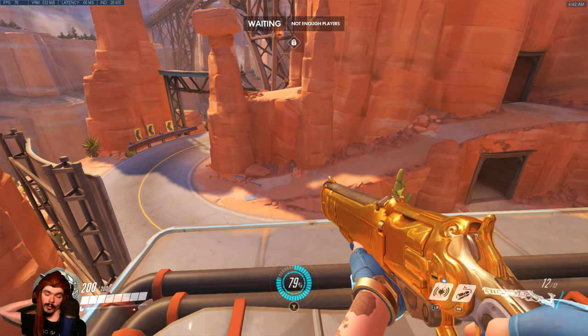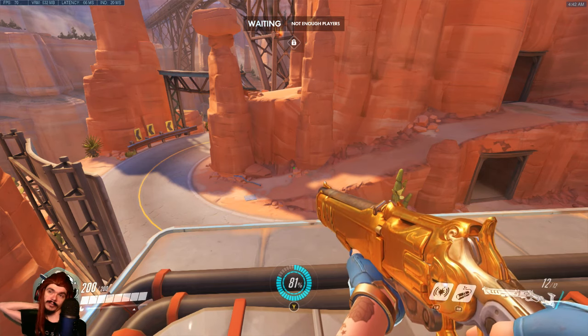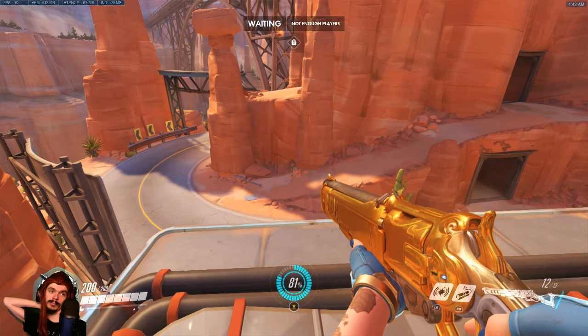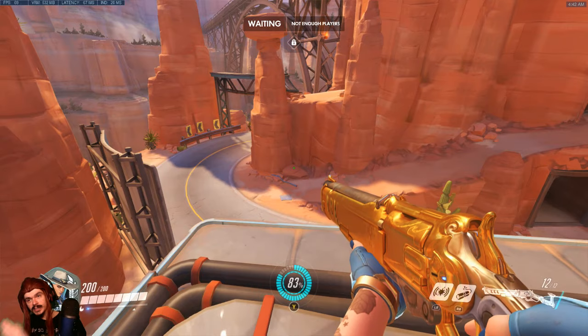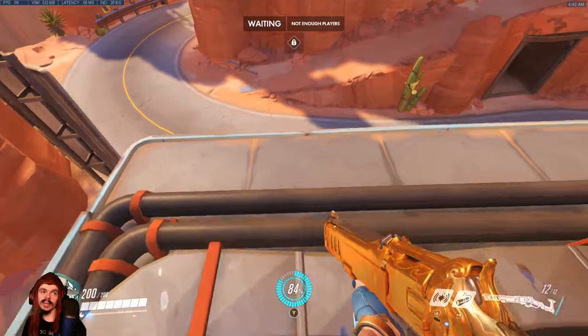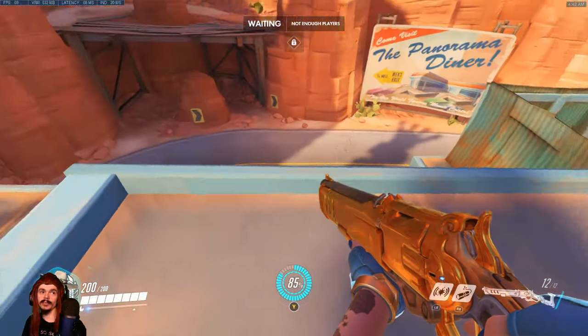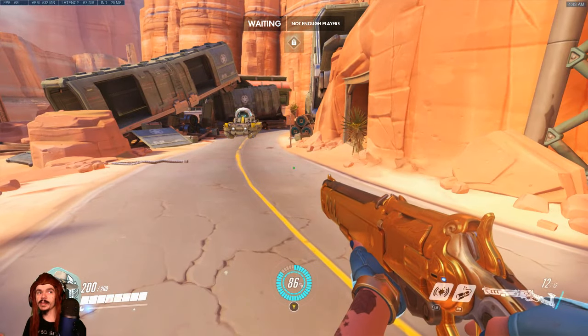Tank and support-wise, Ana and Baptiste end up being pretty much the best ones to run on this map. The two best supports end up being the best supports — shocking, I know. So, sitting on the gas station is what we're mostly trying to do on this checkpoint, because then the attacking team has to funnel through this channel in front of you to push the payload.